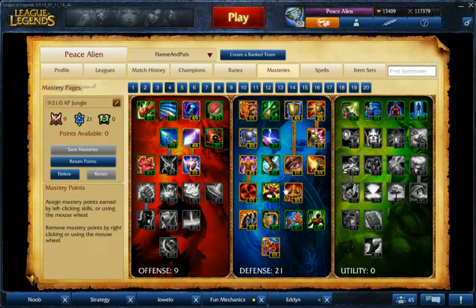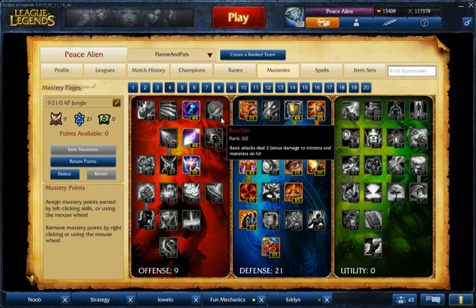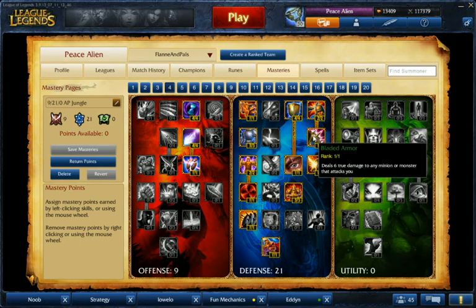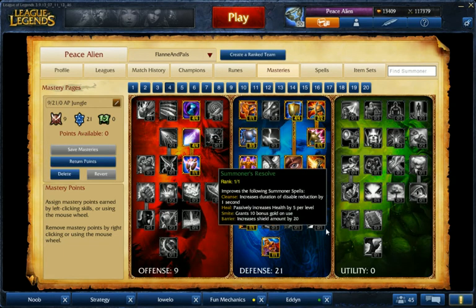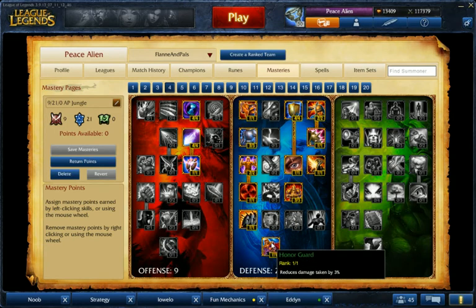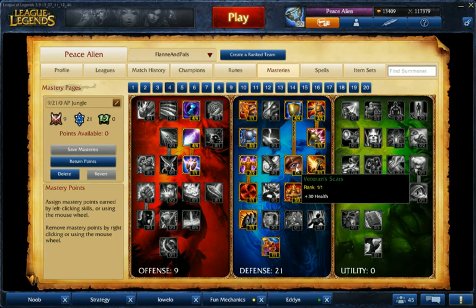For masteries, just go 9/21/0 — 9 in magic pen. You could run 2 points in Butcher if you want, that's fine. Then 21 in defense — kind of go whatever you want — but make sure you get Hardened Skin, it helps you clear. Summoner's Resolve is kind of okay, you don't really need it. Block is really good, and get the health — it's always good.